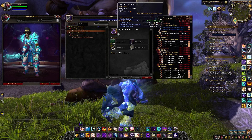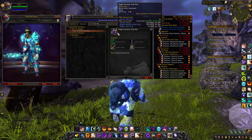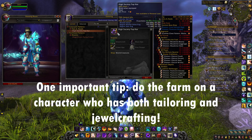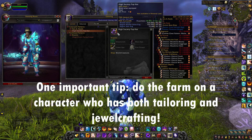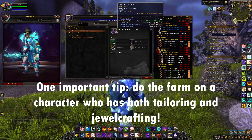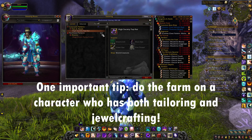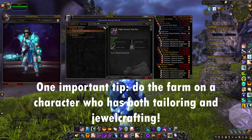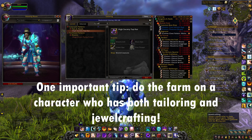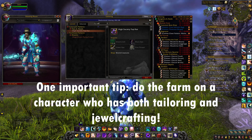In my last video I explained how you could try to farm these very rare recipes, so I'm not going to go through all that explanation again. I really encourage you to watch that video because I provided a lot of tips there. Basically, in order to get these different recipes you first need to have the profession — tailoring for the hats and jewelcrafting for the monocles and glasses — and you want to have it learned for Cataclysm.